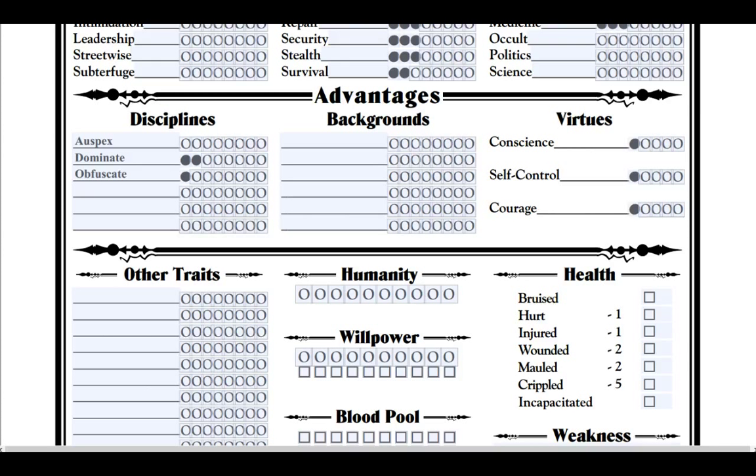At level one of Obfuscate, you can become invisible — generally if you're not moving. If you're just sitting there, nobody's going to notice you; it's like having a perception filter from Doctor Who. With Dominate level one, I can give a single one-word command. If I tell someone to sit, they'll sit. If I tell someone to sleep, they'll sleep. My favorite command is 'copy' — I can make them do pretty much whatever I want as long as I can keep their eyes focused. Copy is very useful to make them remove their armor or put themselves in a position where one of my teammates can just take them out.